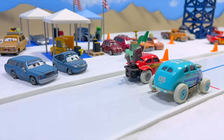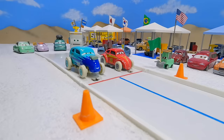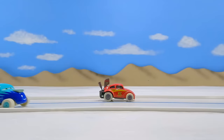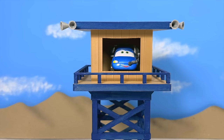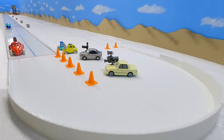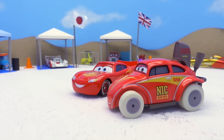Here we go — this race will determine who advances to the final round. And they're off, both racers side by side in a close race. Here comes Royce Revsley pulling ahead — he's looking fast. What does he have under that hood? 165 miles per hour top speed for Royce Revsley as he advances to the final round to race against Lightning McQueen.